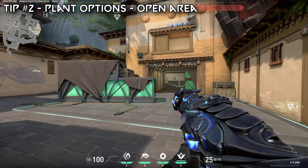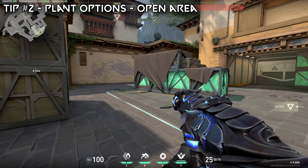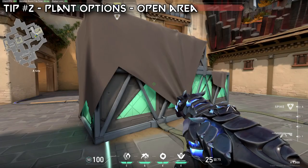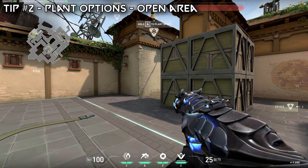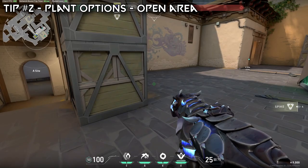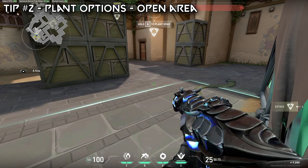Tip number two is your planting options. What are we looking for when we plant the bomb? We're looking for the most open area — the area that gives us the most angles we can see the bomb from. A common mistake on Haven A site is people will plant the bomb right here, close to sewer. They'll run out, clear close left, and immediately start planting right there. You can probably already tell the problem with this: when you're defending against defenders coming to retake, where are you going to stand?